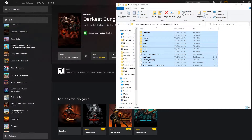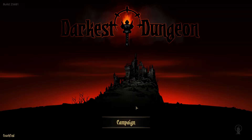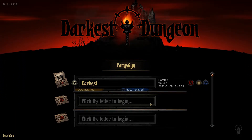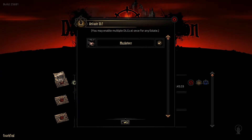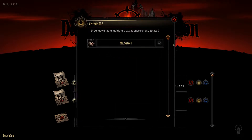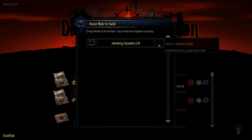Once you have that, go ahead and come out to Darkest Dungeon and click Play. Once you're inside the game itself, go ahead and go into Campaign and begin a new one if you haven't yet. You'll notice this hammer icon over on the right — the download icon is for your DLC, but this little hammer is for your mods. Go ahead and add the Inventory Expansion Lite to it, then run the game.